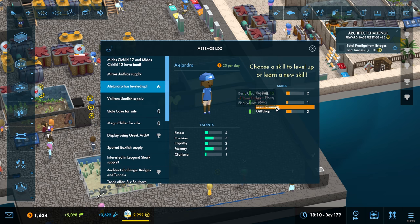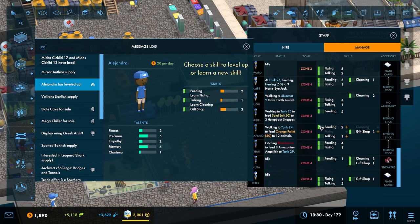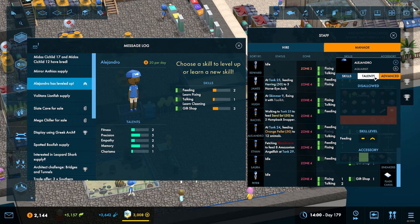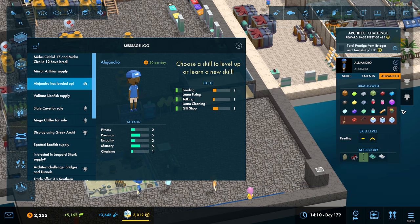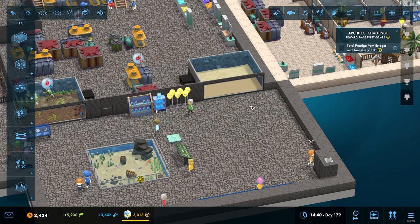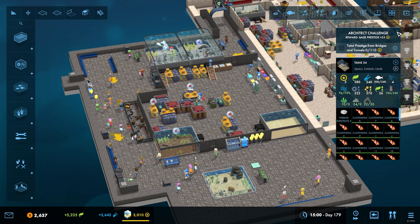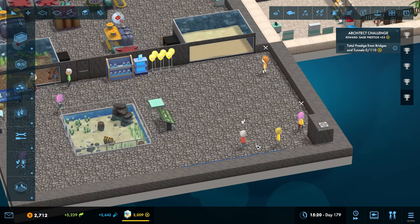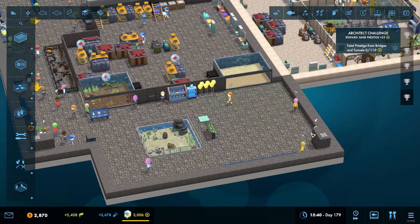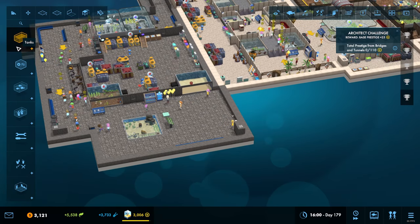We've got a mirror anthias - yeah, I think we will take that because we could put those in there with those lionfish. Alejandro, right - what is it that you're doing? What jobs have I given you? So you're actually doing feeding, okay - we can switch to that and get some more skill on that. What are we doing on food? I think we're okay, I think they are just about keeping on top of everything. We will probably need to get another person in once we get one tank there and then another tank over here, which would then complete this pirate section of the aquarium.